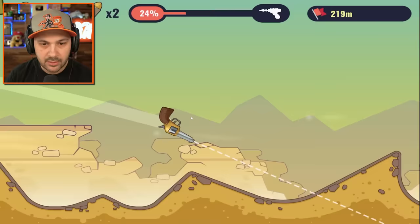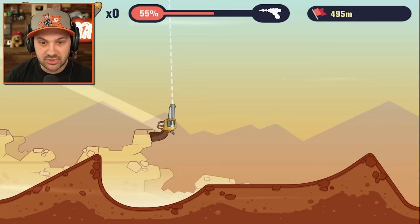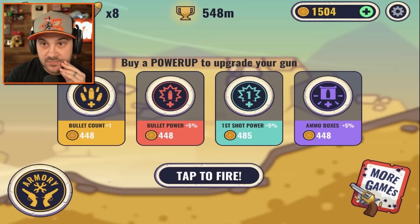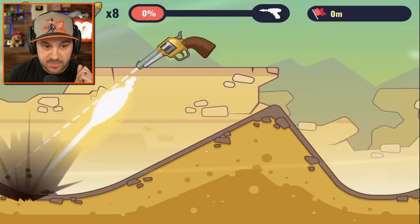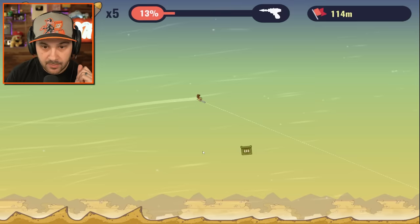If you hit an ammo box correctly, you're going. I did not hit any ammo boxes — there we go, we're still going! That's a new record — thank you! I'll double my coins: 1,500 coins, let's go! Give me more bullet, more power, more ammo boxes. Let's go to outer space, folks!